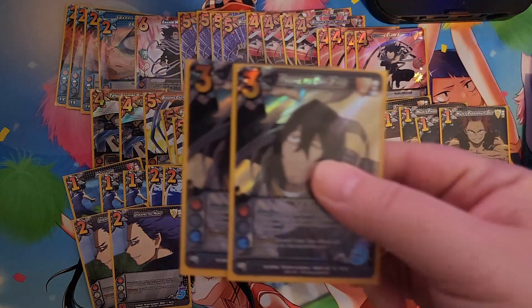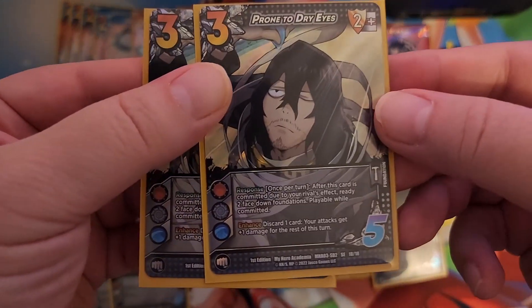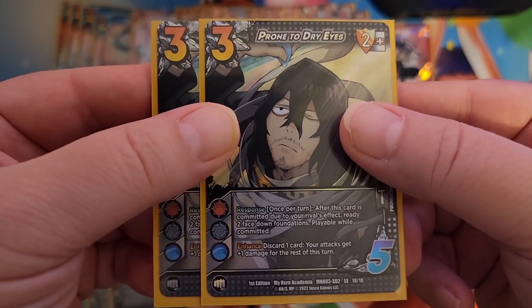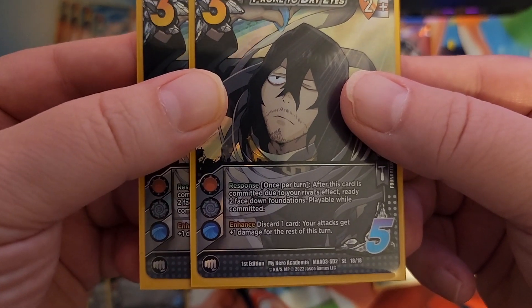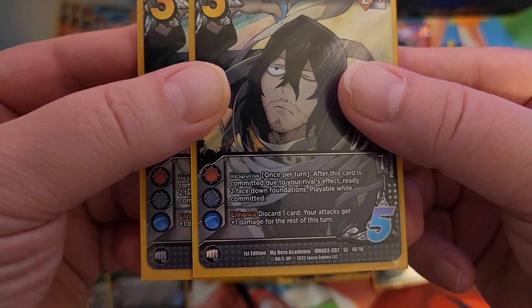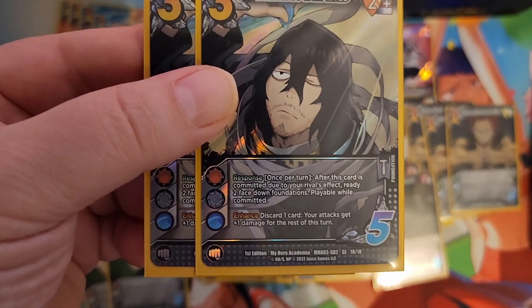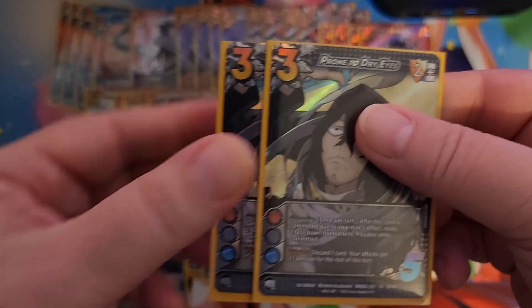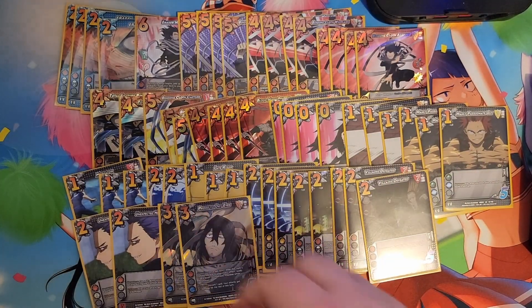And finally we have two copies of Prone to Dry Eyes. I actually feel like I might get more of these because they're really good. Once per turn, after this card is committed due to your rival's effect, ready two face down foundations. Playable while committed. Enhance: discard a card — your attacks get plus one damage for the rest of the turn. Just trying to peel out damage basically and kill our opponents.